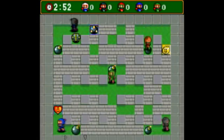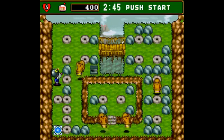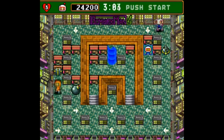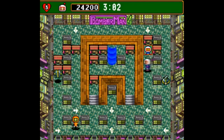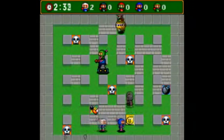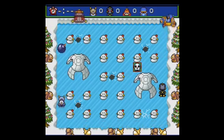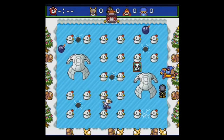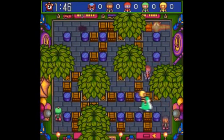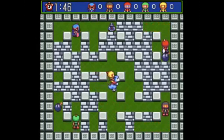Super Bomberman 4 includes most of what the third game has, in addition to a champion mode, but that only allows up to two players. There's also a manic mode that enables you to edit the regular battle maps with all sorts of stuff, but it's hard to utilize because it's all in Japanese, since this game only came out overseas for the Super Famicom. The soccer game was also ditched in exchange for a racing minigame.